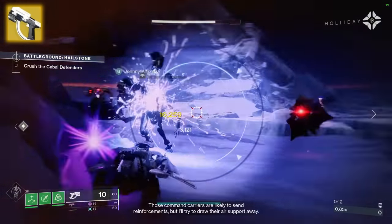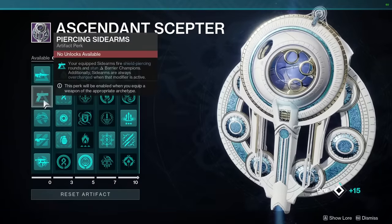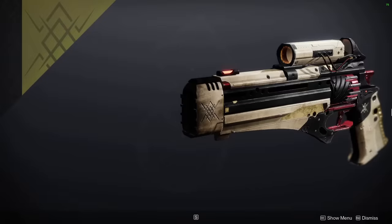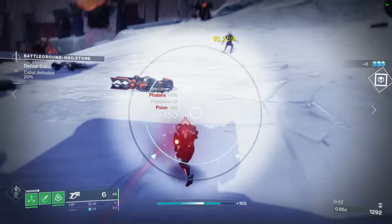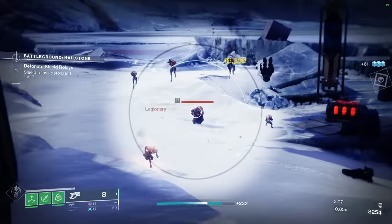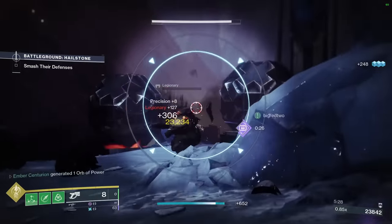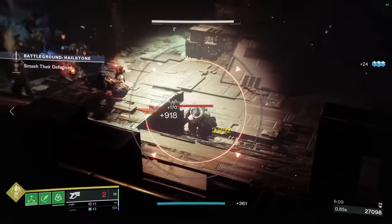Forerunner is literally the only gun where anti-barrier sidearm would actually be useful. It's essentially a special ammo sidearm — think Arbalest but cooler, since it's Halo-inspired. It's a lot of fun to use, but realistically you'll end up out of ammo a lot of the time. The catalyst does something with grenades, but I don't think it's that good. High B tier.